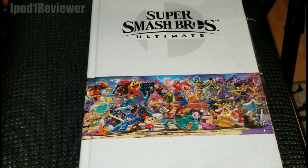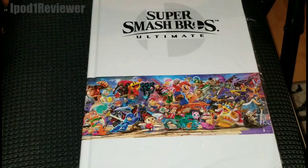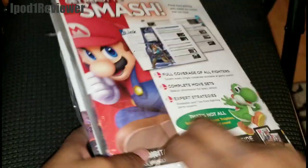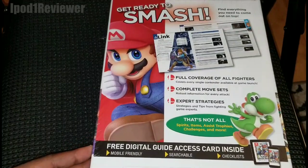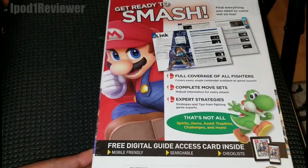What's up guys, Lynn here with an unboxing for you guys. This is Super Smash Bros Ultimate — the game guide for the Nintendo Switch. I think this was supposed to come earlier than today but it got delayed because of the weather, so we are going to go ahead and unbox this.